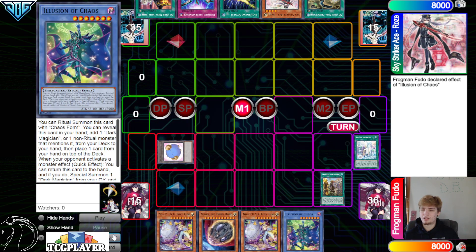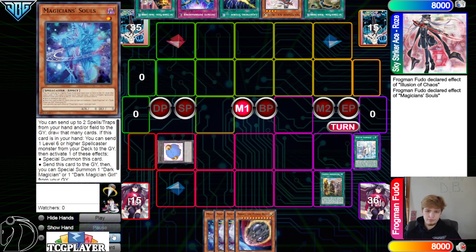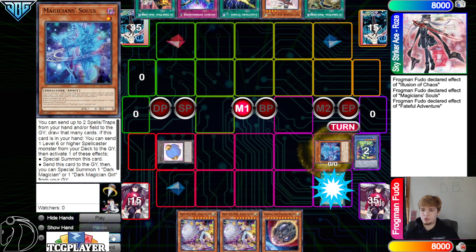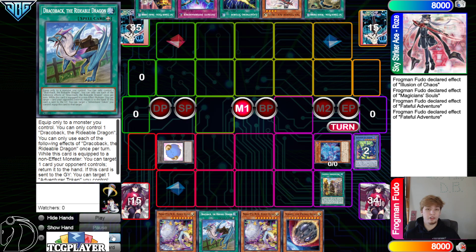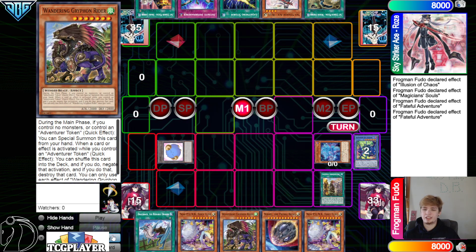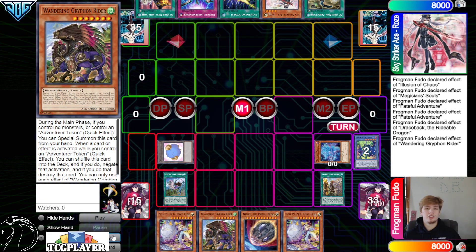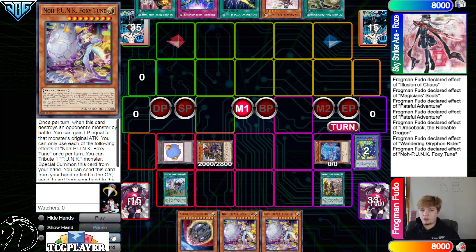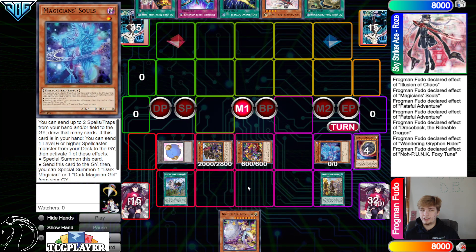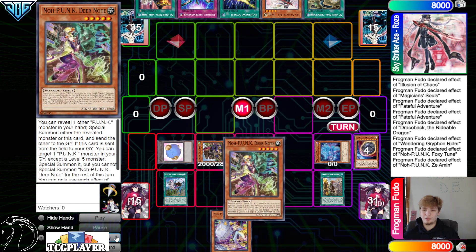Activate illusion, go grab Souls, then put back Souls. Effect dump illusion, special summon out Fateful. Effect go search Draco Back, then go Fateful effect search Griffin, then discard the Draco Back. Draco Back effect to equip Griffin and special summon out. After that we're gonna activate Foxy Tune.